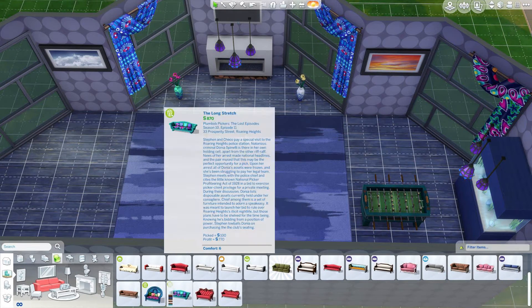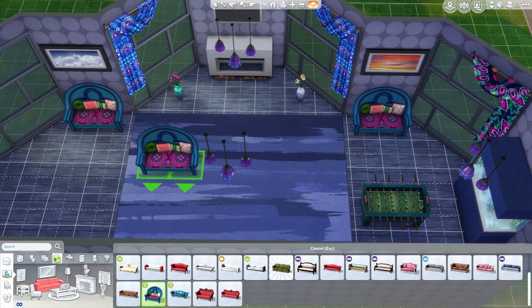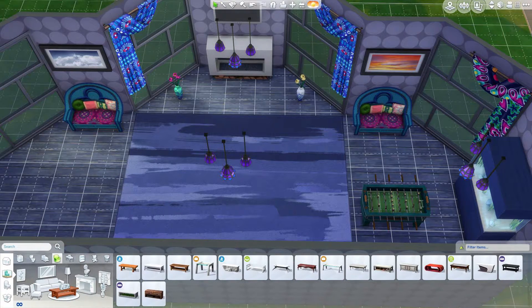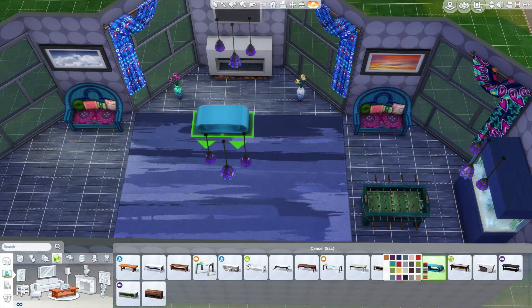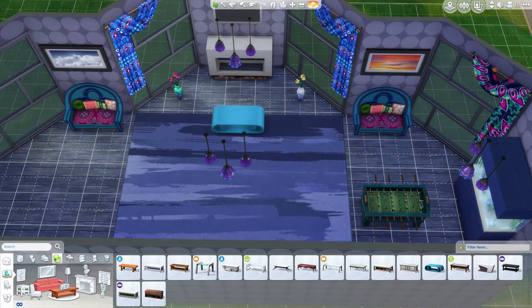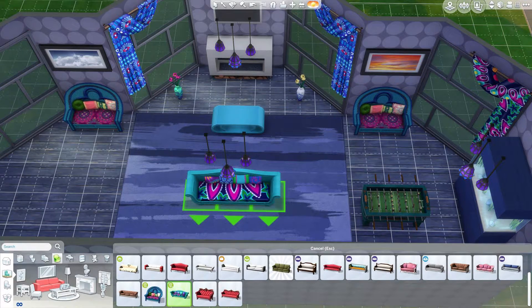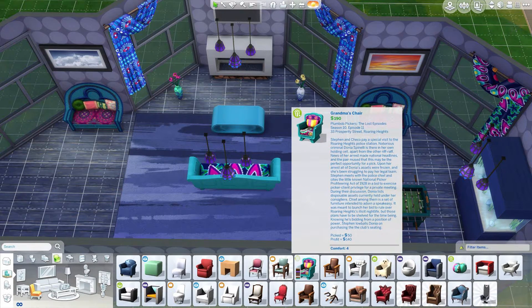Let's grab the weird retro seats — these ones. These are bright and vibrant, and they fit nicely in there. So that's looking good. Let's get a nice set of chairs going around this table in a bright blue. So that's in. Let's get the sofa and stuff to match — that's nice. And let's grab the chairs that match that, which are nice and vibrant.